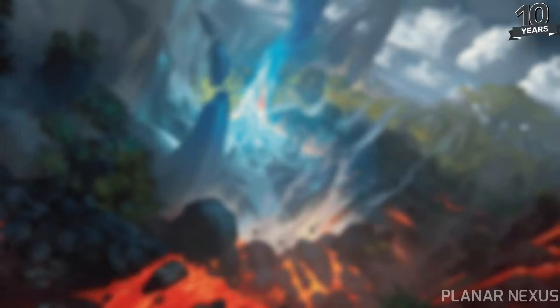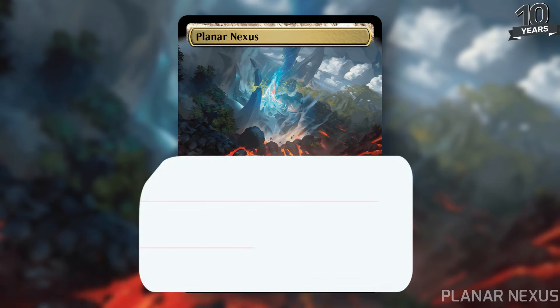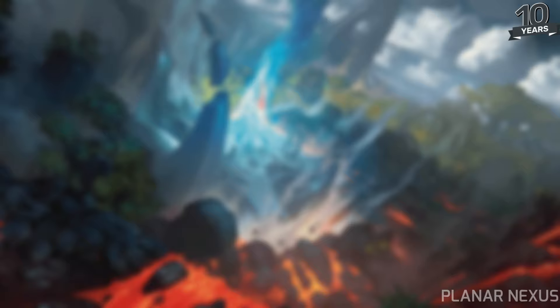Planar Nexus is a brand new land in Modern Horizons 3 that is actually going to be legal to play in Commander and other Eternal formats. It is quite literally a utility card I'm not sure I ever thought they'd actually make. Planar Nexus — the utility land that can do it all.